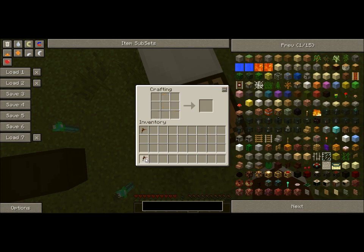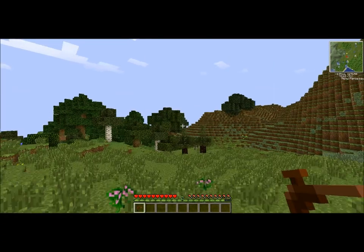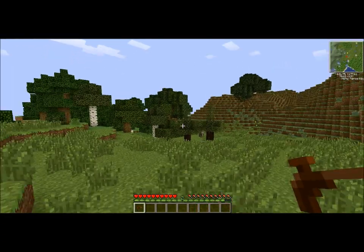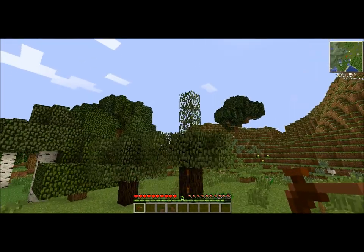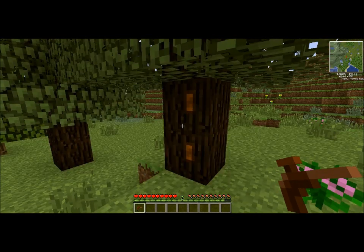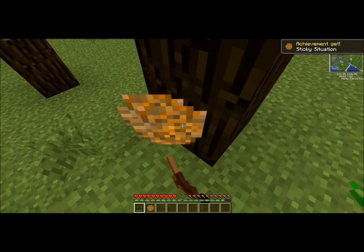First, I'm showing you how to get rubber. You'll make a tree tap with wood. With your tree tap, you will see these two trees right here have little extra leaves sticking out of the top long ways. If you see these, these are rubber trees and it will give you an achievement called sticky situation.